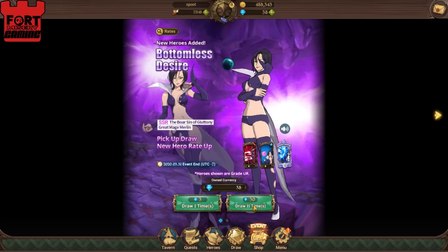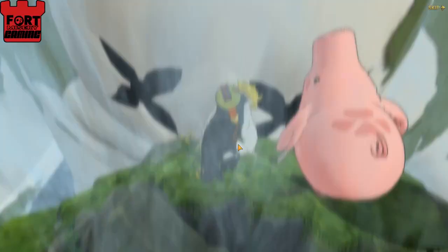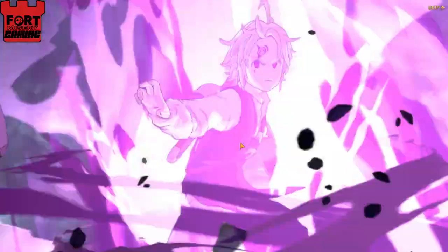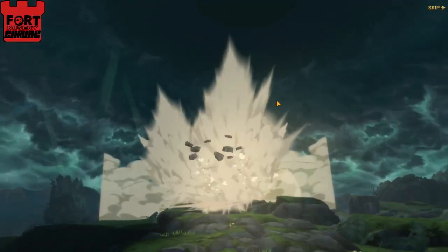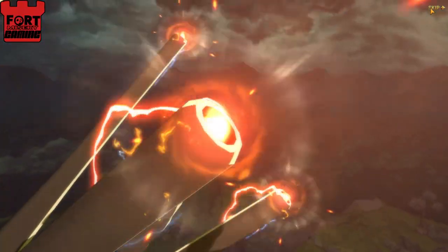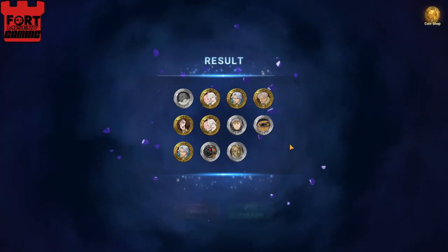I have just enough diamonds to do one summon, so we'll just do it for the vine and see what happens. I don't expect it, because it took me a pity and a half to get Vaughn. But I did get him, so that was cool. We might get something — probably not, but why not? Let's go. What do we got? Nothing! Nothing with my life!